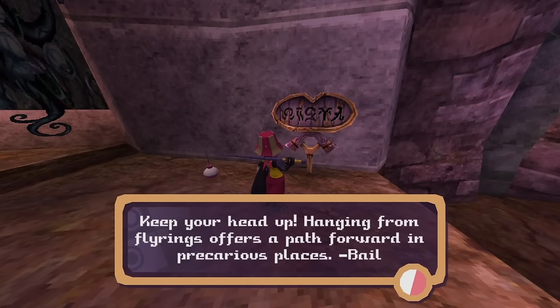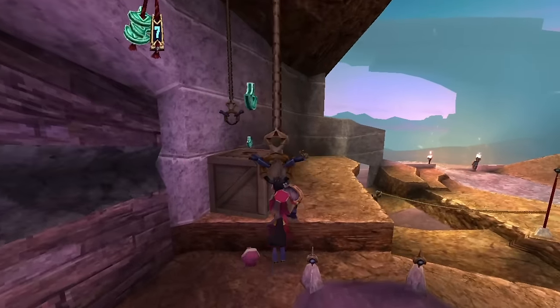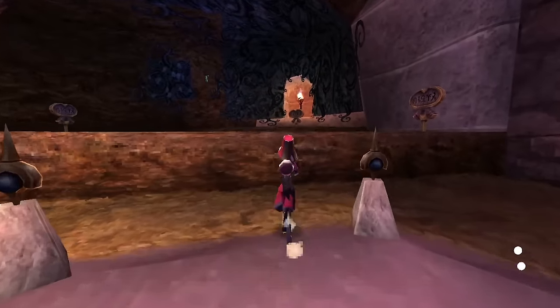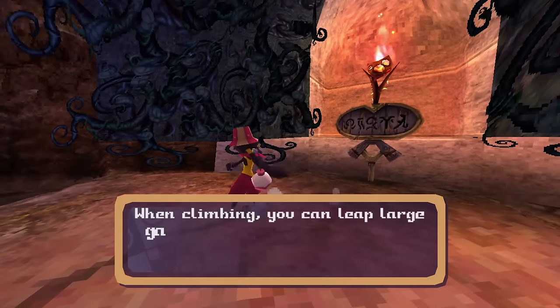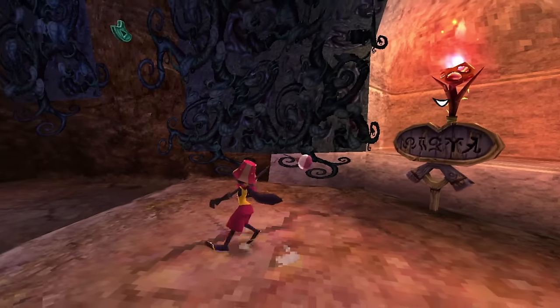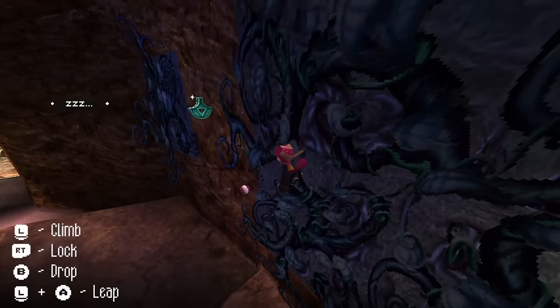Hanging from fly rings offers a path forward in precarious places — that must be those? Yes, there we go, that's how you get the thing. Just hop up to climb vines. Once mastered, you'll find climbing as swift as running, even hanging from ceilings. When climbing, you can leap large gaps along the surface. To leap away, hunker down and aim your jump. I have not yet found hunker — maybe I will learn that elsewhere.